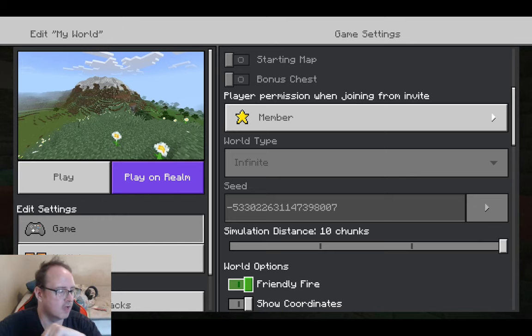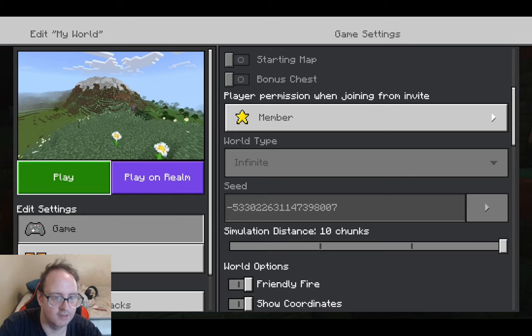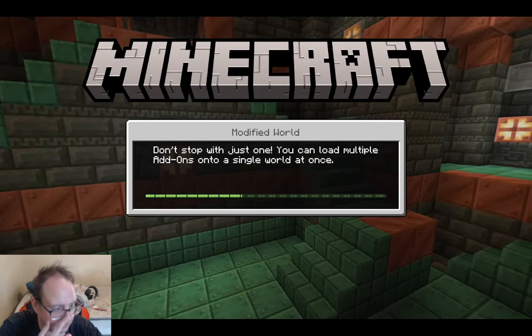I thought I'd do something different this time — give you the seed number. I also found a few interesting things. Where we start, we're basically on top of an ancient city. There's not just one — there's like five of them down there. So we're really close to ancient cities in that area. There are two of them nearby. And there's also a village not too far away — actually, there are several villages. I think the best one to go to will be this one. There's a village at 216 by minus 424.